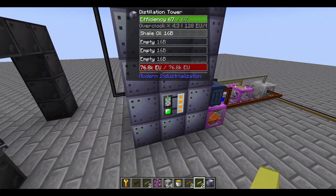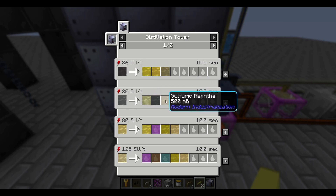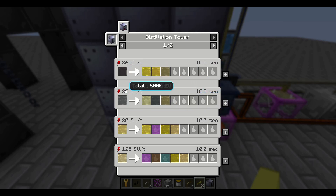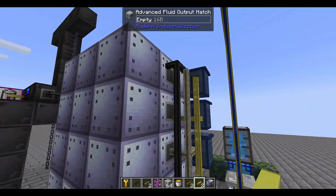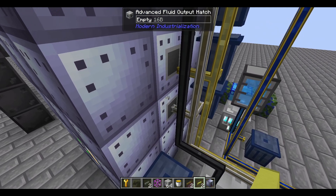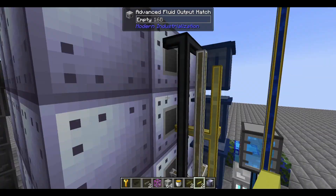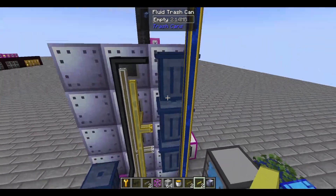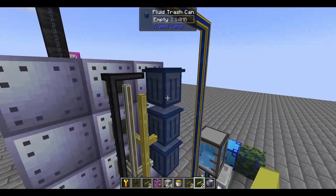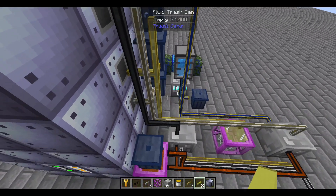So if we look at what we have here, we have a distillation tower, and this takes input fluids and distills them into various output fluids, keeping the same millibucket ratio. This separates fluids out into different products, and normally it starts with the one on the bottom-left in JEI and goes to the top-right, but you can manually override them to go out of order. I would recommend having a trash can for each of your various fluids, so that you won't overproduce on one and have the buffer stop it from making the others.